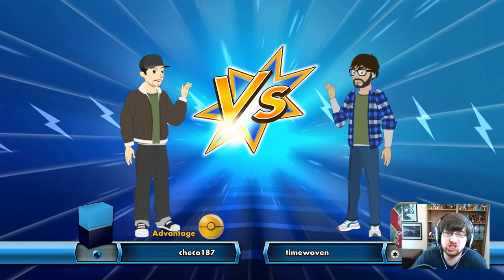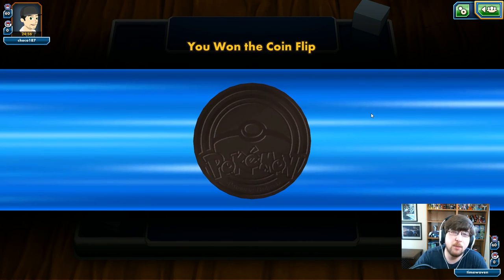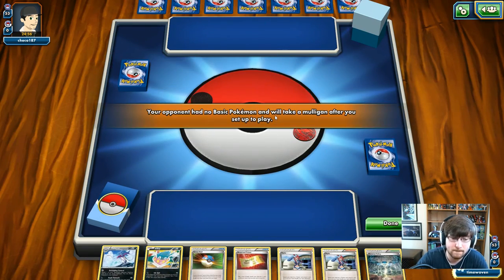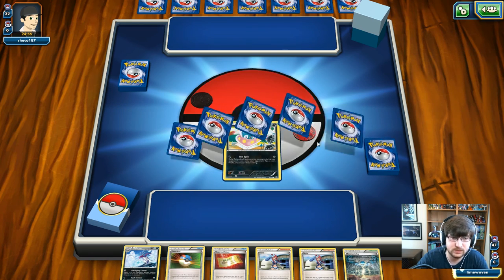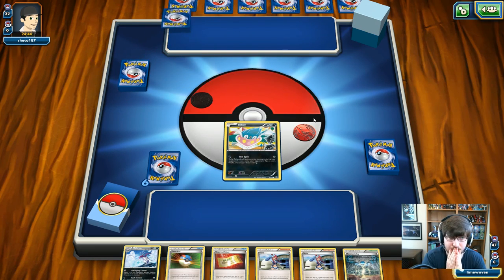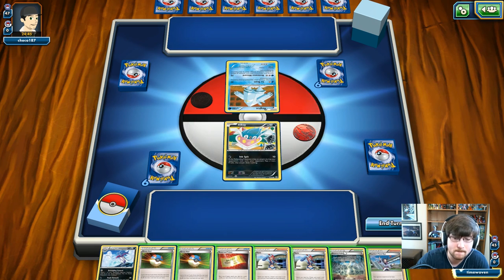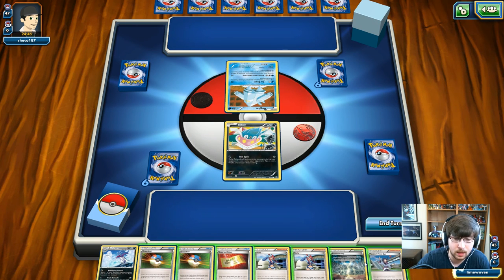We're on the hunt for our first opponent. Cheko just so happens to be him. He's playing a straight Water deck - no Shamans, probably Greninja Break. We are winning the coin flip, which is huge for us. Our opponent didn't have anything, but we do have an Inkay as our lead. I don't like these Hammers - why is everybody playing Hammers this week? Our opponent got a Basic. We're going to grab our extra card - it's a Great Ball and a Regice. I'm alright with this. There's only one problem: I don't have any energy cards.